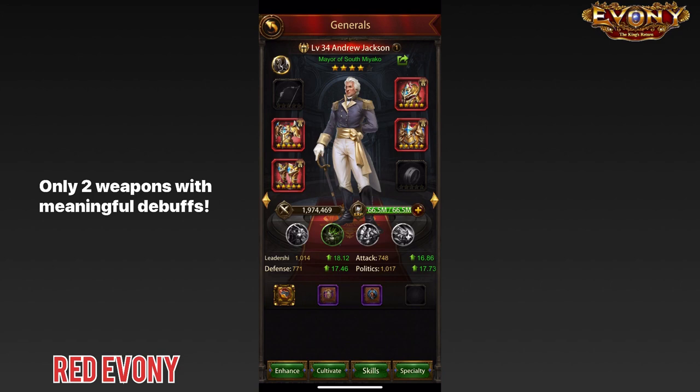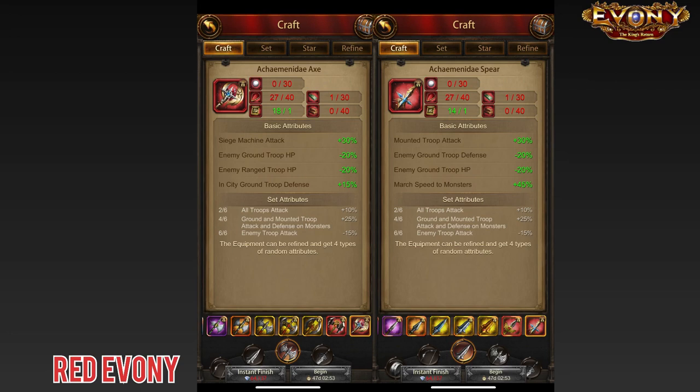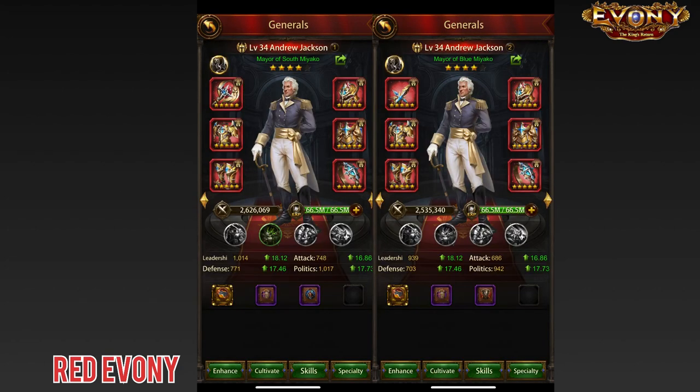As for the weapon, there are only two choices that have meaningful debuffs to us, and that is the Akimene Day Axe and the Akimene Day Spear. For these two weapons, you can mix and match according to what you are trying to achieve. When all is said and done, here is what a full setup looks like.